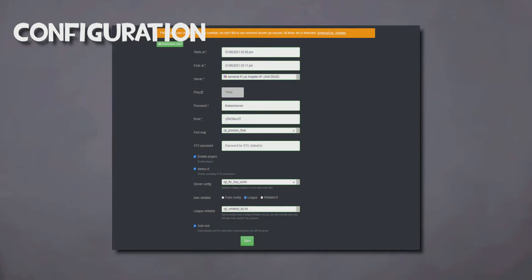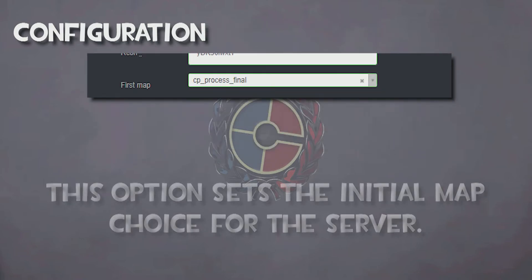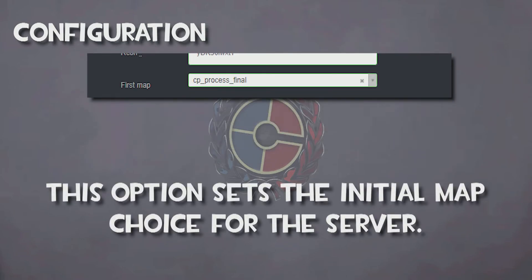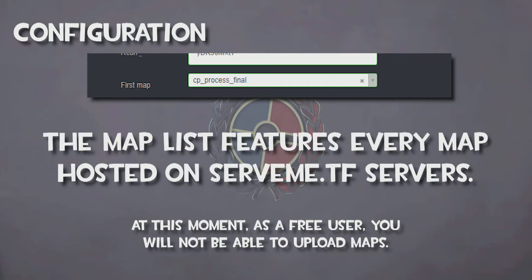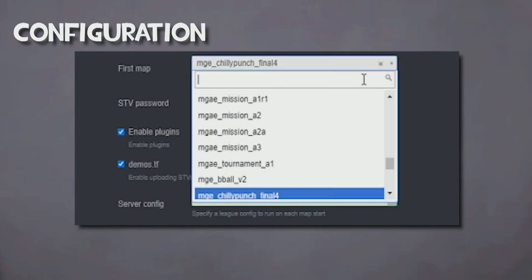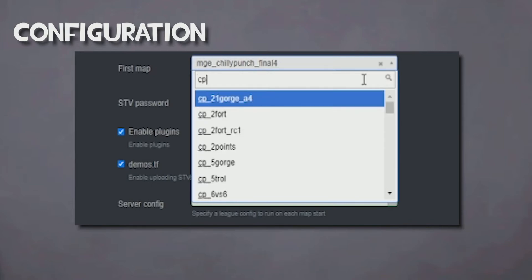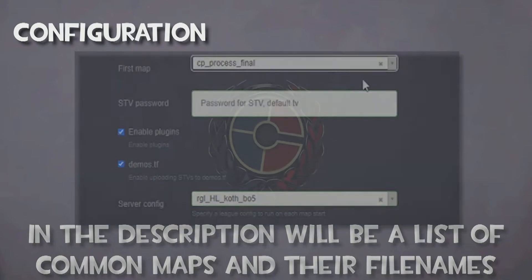Below the Archon password but above the STV password, you'll find a drop-down box featuring map names. The map chosen will be the first loaded and can be set by selecting the drop-down list. The list will display every map available hosted by ServMe, so you'll want to use the search box. In order to find a specific map, you will need a specific file name. For example, the map process will be named cp_process_final. In the description, you will find the names of common map files.